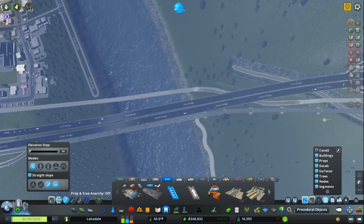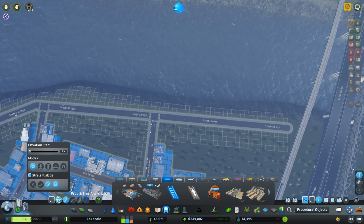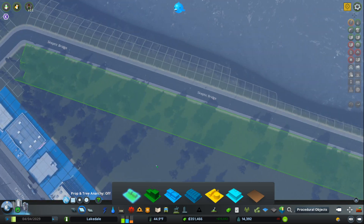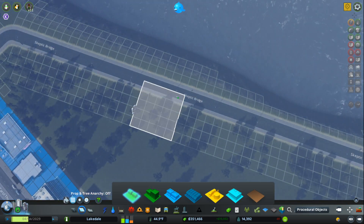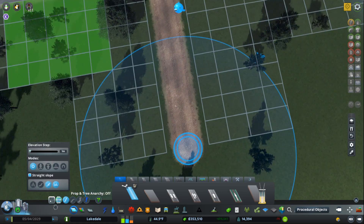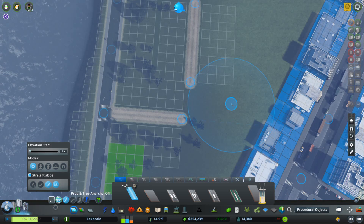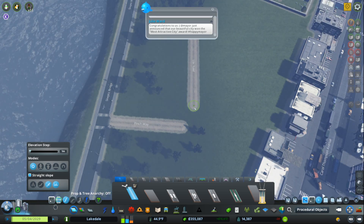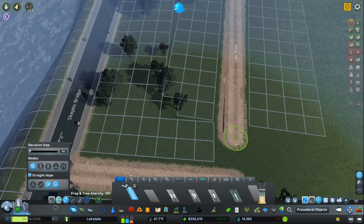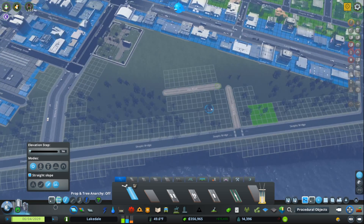There are a couple of other options on this far right panel. The first was underground view. The one above it with the grid icon is important — the grid is typically only visible when you're drawing a road or laying out zones. But if you want to move things around and know where the grid is, when you're using MoveIt you normally can't see it. Hit the grid button and while using MoveIt you'll have it automatically update and show you the grid as you move around. Very powerful tool.